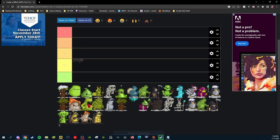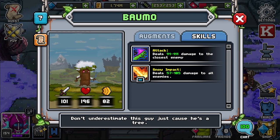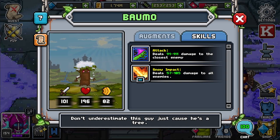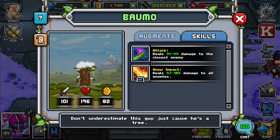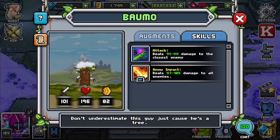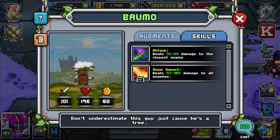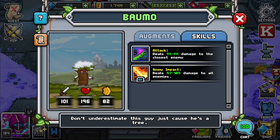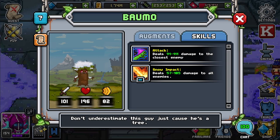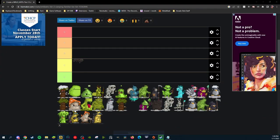Up next we have Baomo, a familiar found in Zone 2, Dungeon 1. Baomo has two skills — the second one being attack all enemies, which is very nice, and the first being damage to closest enemy. But the problem with Baomo is their stat distribution is terrible. They have way too much health without any sustain and their abilities don't make sense with their stats. If about 80 of that health went into speed, this would be a solid C tier familiar, but unfortunately that's not the case. So Baomo is going into D tier.